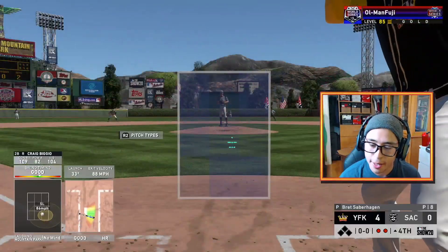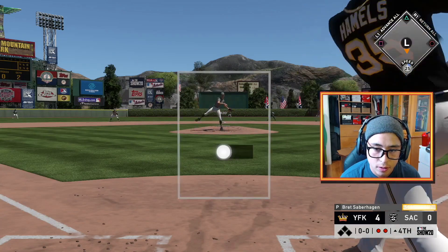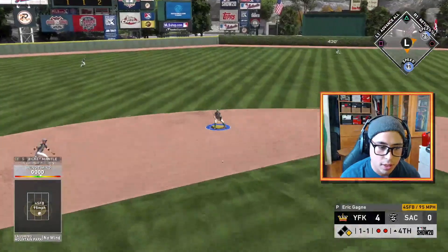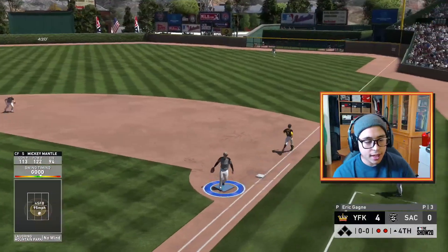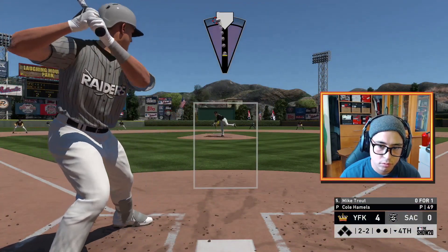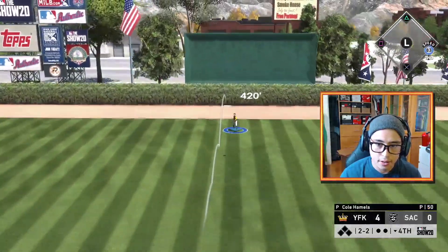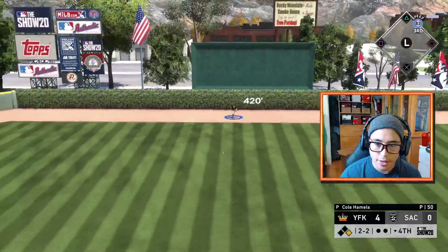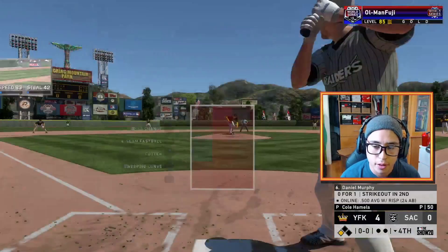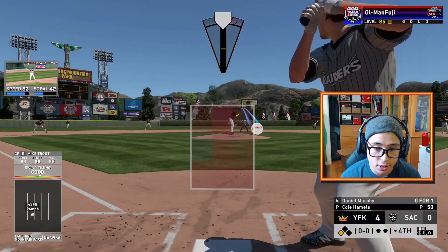Now we'll have Mickey Mantle and Ernie Banks up next inning. If I get on with Mickey, I get to bat with two men on with Ernie — we're all good. We smacked it right to him. Ernie leads off next inning with nobody on but he can still get an RBI if he hits a tank. Oh my god, he could not have hit that ball any harder — that might be a quadruple. The worst bounce I've ever seen. He deserved a triple — he hit that ball so damn hard.